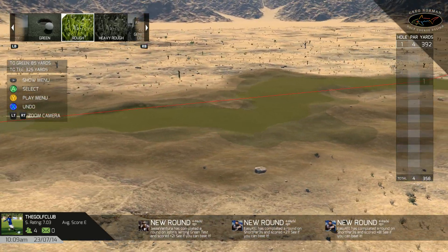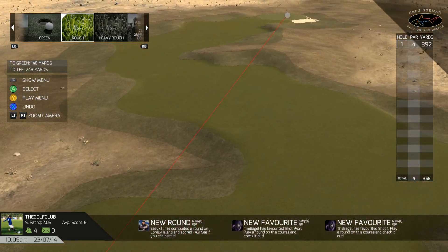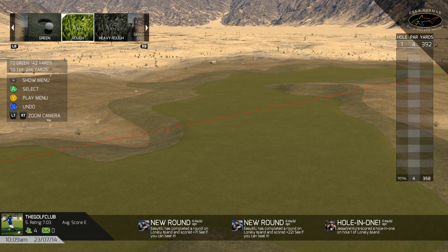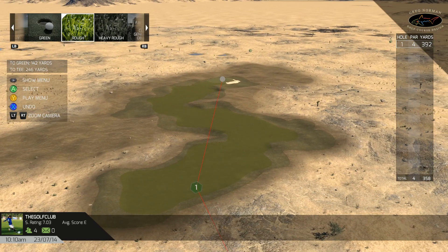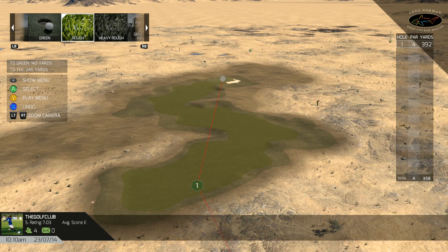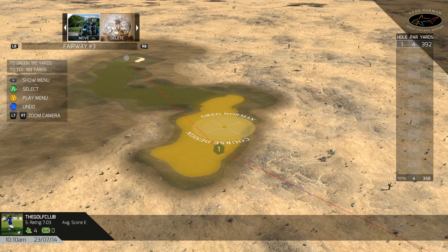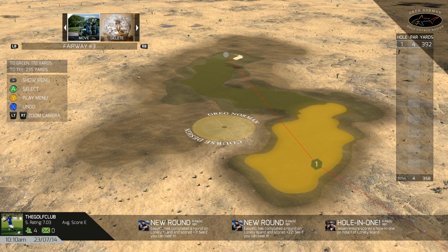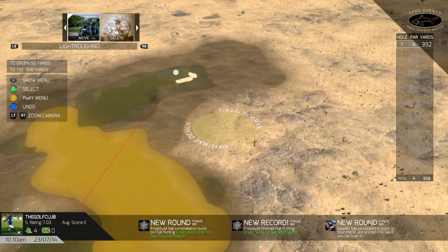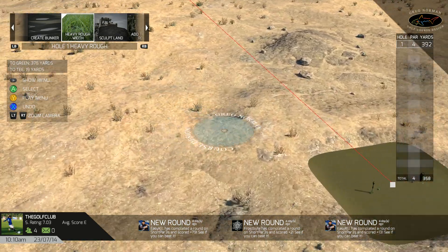One important thing to note: when you create your own fairway, you're not going to have those attributes available that you had before — like fairway width, start distance, end distance, etc. When you're creating your own fairway like this, you're kind of saying 'thanks Greg Norman course designer, but no thanks — I got this one.' You're in complete control of your design. But you can also delete whatever you create just like other objects, just like bunkers — highlight it and then delete or move it.